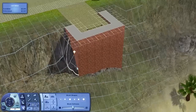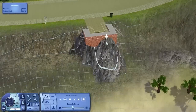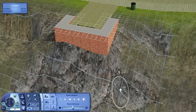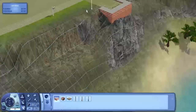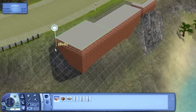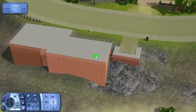Here we are again, back at it. This time we are building on one of the newest lots added to the island in version 0.4. This is the lot called Nate Bay - if you hadn't already guessed by the title, that is lot number 65. It's on this super steep cliff right by the water, and I thought that seems pretty interesting and quite a challenge to try and build a house there.